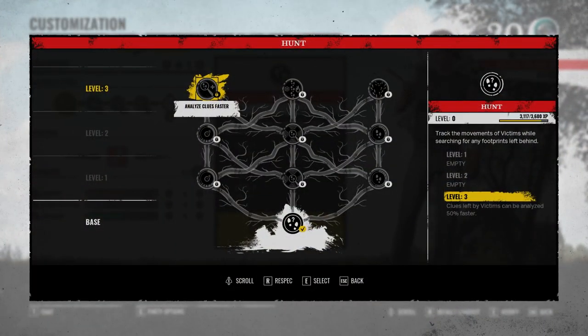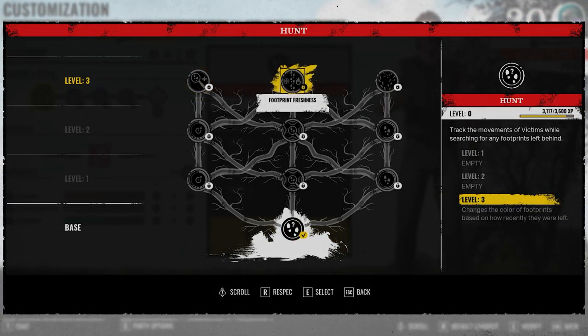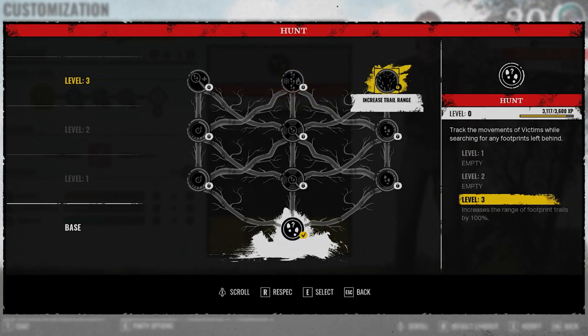In Johnny's skill tree, you can upgrade the Hunt ability in a multitude of ways. Starting on the left side, you are able to analyze clues left by victims 50% faster, with reduction of consumption rate for footprint tracking available at lower levels. Down the middle lane, you are able to change the color of footprints based on how recently they were left, with increased detection range of clues at earlier levels. Down the right side, you can increase the range of footprint trails by 100%, and increase ability bar recharge rate available at earlier levels.